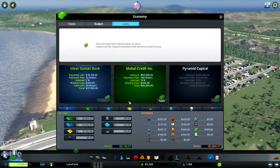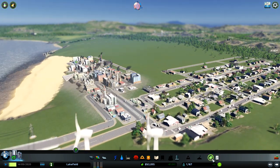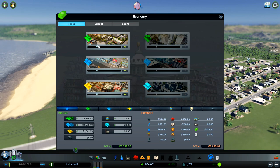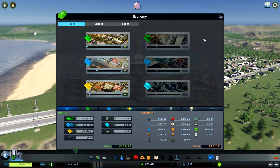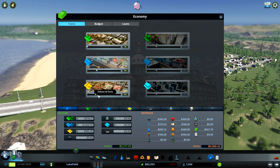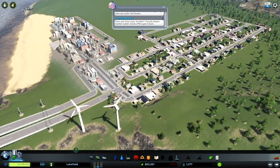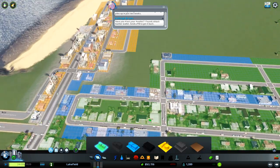Let's see the budget — can we take a loan? Yes, we can. Let's adjust the taxes: lower residential to 1% and industrial to 3%. I will not earn as much money, but people will want to come into the city. I'm in minus now, so let's increase industrial to around 4%.